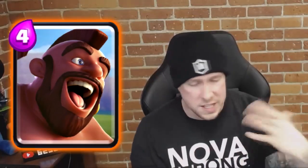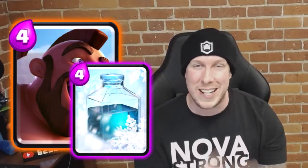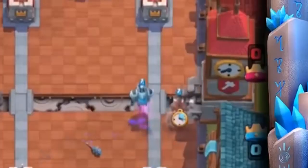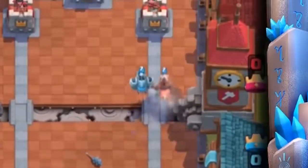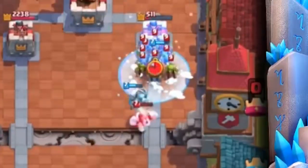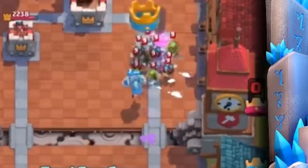For number six, I could have gone with many cards to combo with Hog Rider — Goblins, Ice Spirit, Skeletons — but I think the most annoying and lethal combination is Hog Freeze. Hog Freeze is such an unstoppable, OP combination — literally unstoppable because all of your troops are frozen. The element of surprise plays a big factor in the power of this combination. That's why Hog Rider and Freeze come in at number six.